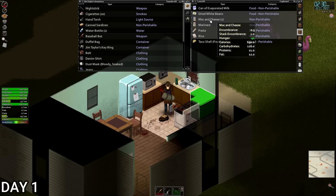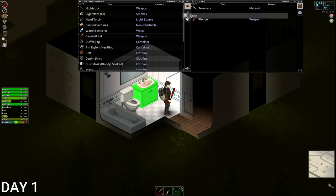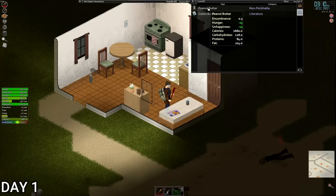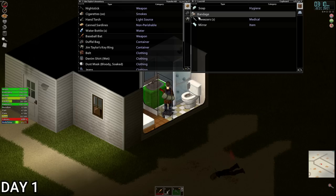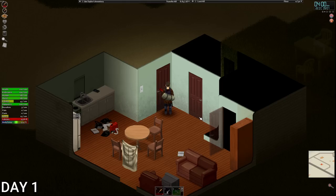Look for a pan because we'll be making some stir fries and stuff like that - pasta is good for the calories. We just need some books for when we have to hunker down for the helicopter, and also a couple of sheets. Peanut butter - we'll eat that straight away for the calories. Take a bandage, and a curtain just in case. Our backpack is full, so let's go back and drop stuff off. Put a sheet up on the window - the bedroom doesn't have any windows, which is amazing.